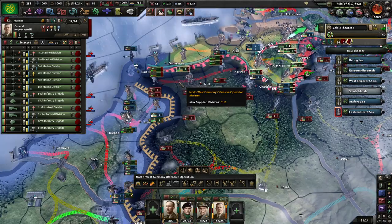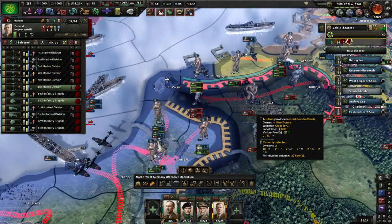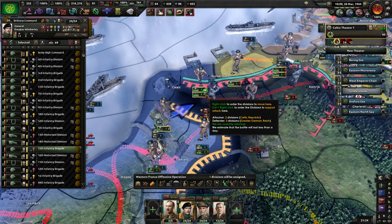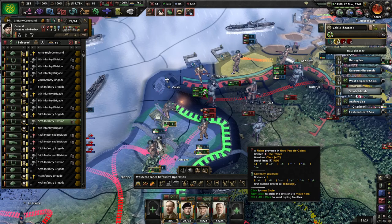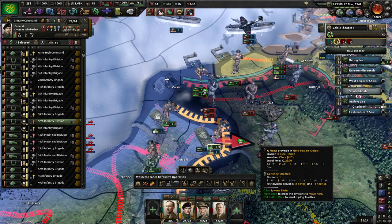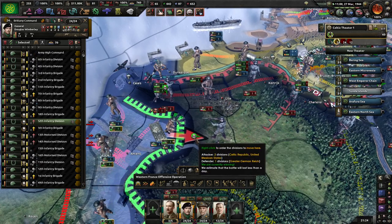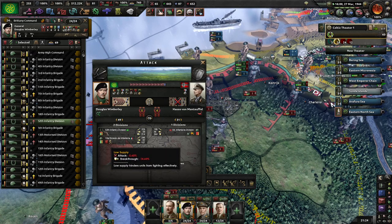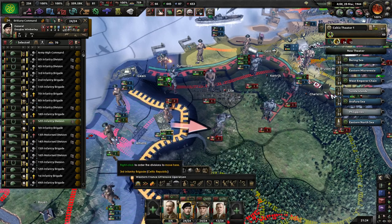We've actually managed to link up the two fronts just outside Calais. I'm going to let them manually attack from the other side. Push in there - low supply but pretty massive casualties because they're getting absolutely wiped.